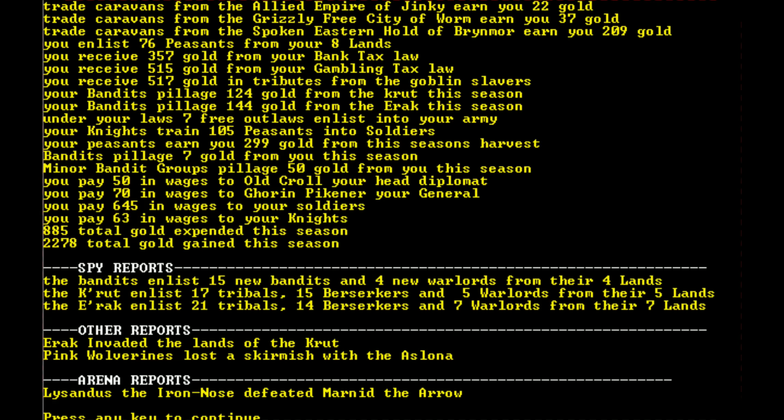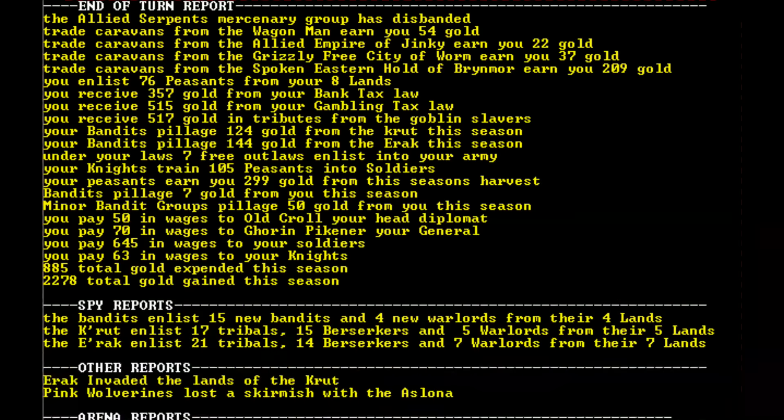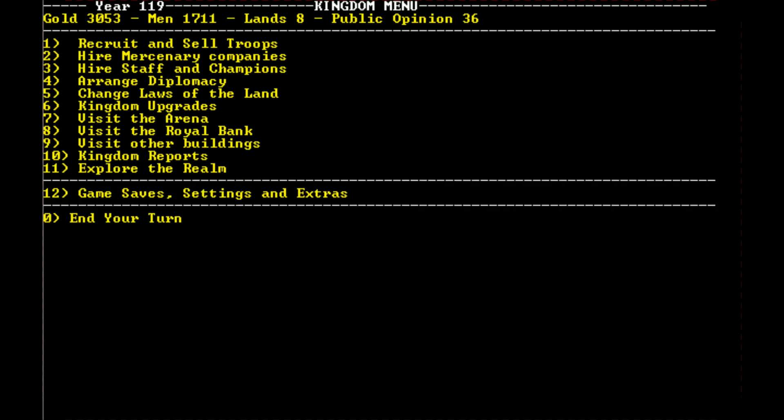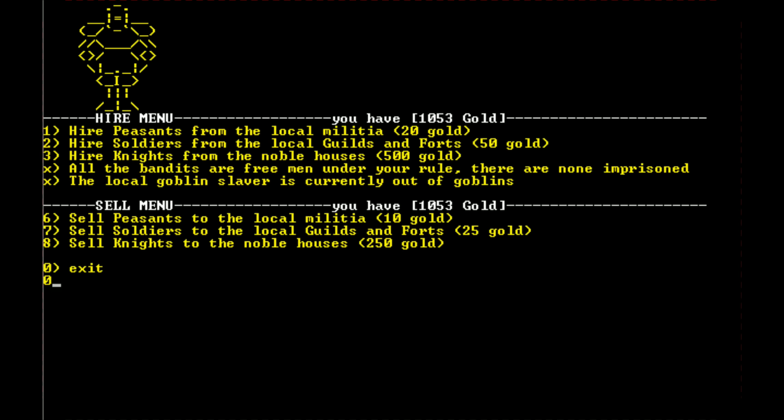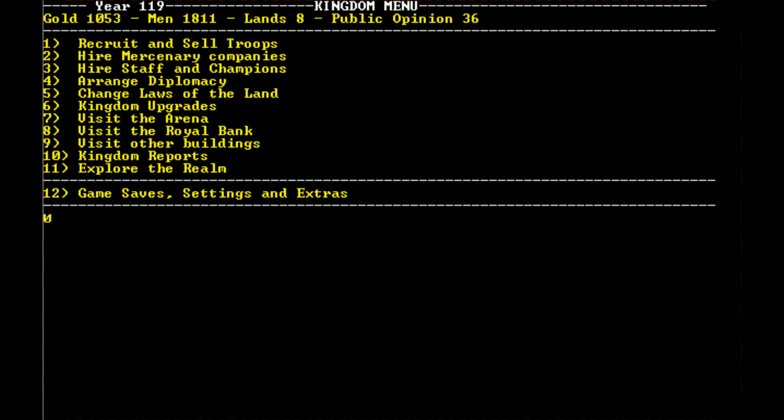We're being attacked but we'll just let that roll through. Trade is still coming in. We enlisted 76 peasants, knights trained 105 peasants into soldiers. Good things happening! Let's get some more peasants — 100 to be exact — because our peasants are being turned into soldiers very quickly. I'm not going to buy soldiers anymore, only peasants, and I'll let our knights do the training.